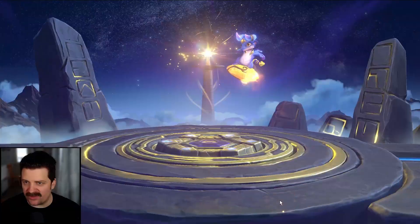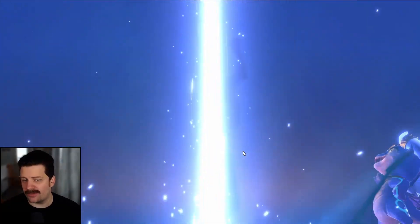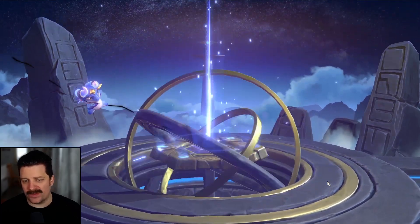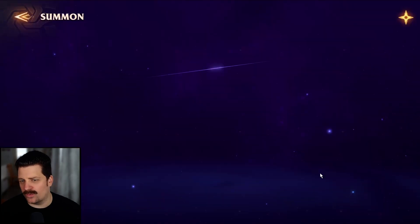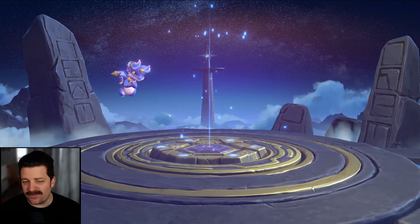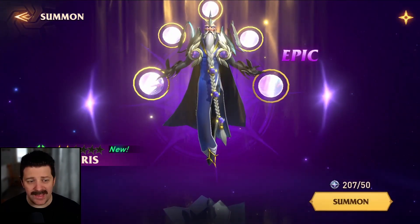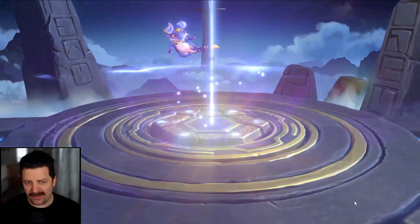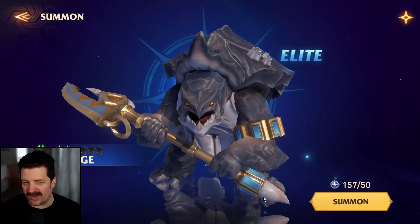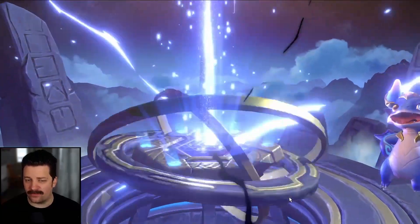Now we're going into the limited summon. Sadly, no characters we actually wanted to ascend dropped today. We need Balbarite, Idrisi, Blackhorn, and the fire lady whose name I forgot. We didn't get anything in that line, but at least we got a couple legendaries so we can't really complain. We also get Kris, who might actually be worth building — we'll take a look at him for a future build. Three more pulls left — let's see if the pity timer is high enough to get a legendary.